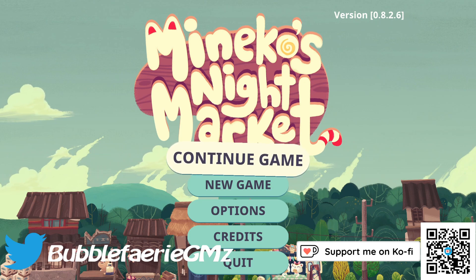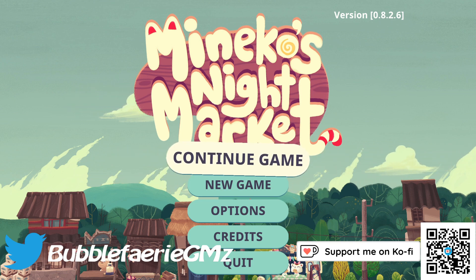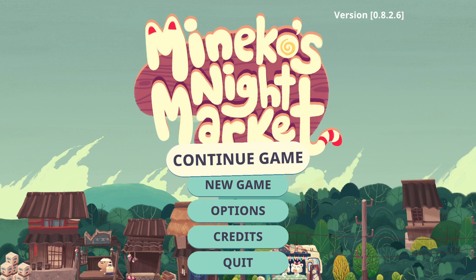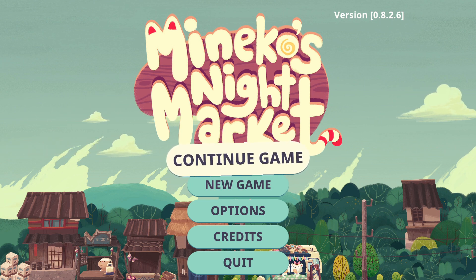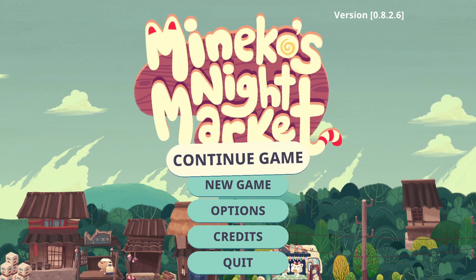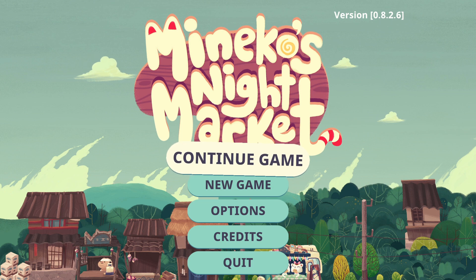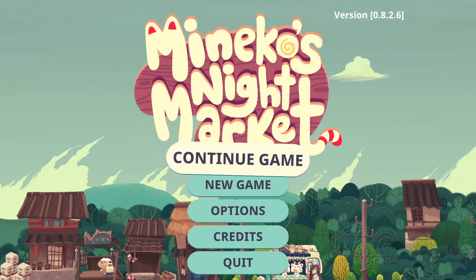Hey everyone, I'm Heather and welcome back to my channel. We are back today with MinaGo's Night Market. In the last one we ran up against a problem where we don't have flowers. I was told it's possible to get them at the Night Market when we get upgraded to the Flower Stall, which I don't know if we have yet. We do pretty well at the Night Market so it upgrades fairly regularly. We just need to collect stuff and make stuff for the Night Market. Let's go ahead and get started.